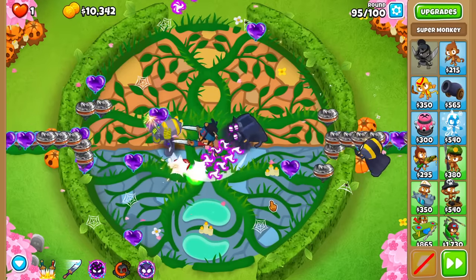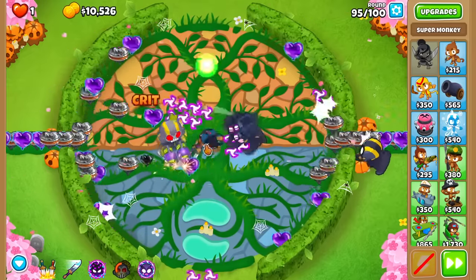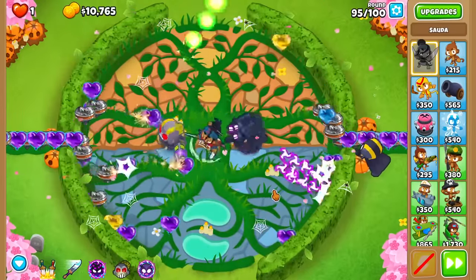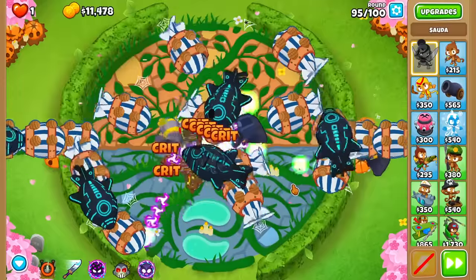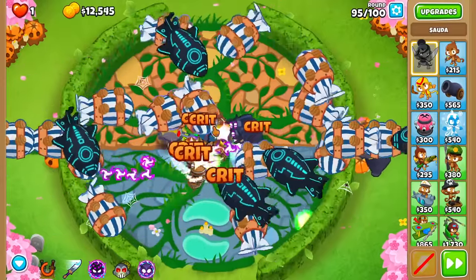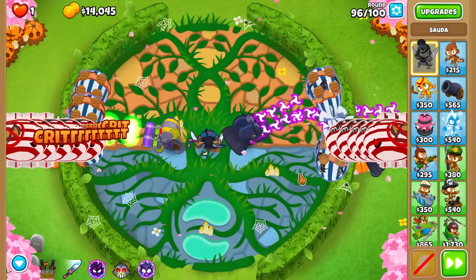Around round 95 is here. Purple bloon popping power is a weakness — I do not have the TT ability yet. Luckily Sauda is still doing a pretty good job against these purples. I've got Sauda's ability though, and I think I'm going to end up using it. Actually maybe we don't need to — I'll use her Jump. The Jump is working out pretty good. We're taking down bloons as soon as they come in, with no big pileup. I'm feeling pretty comfy. Round 95 — usually a problem — will not be a problem today.